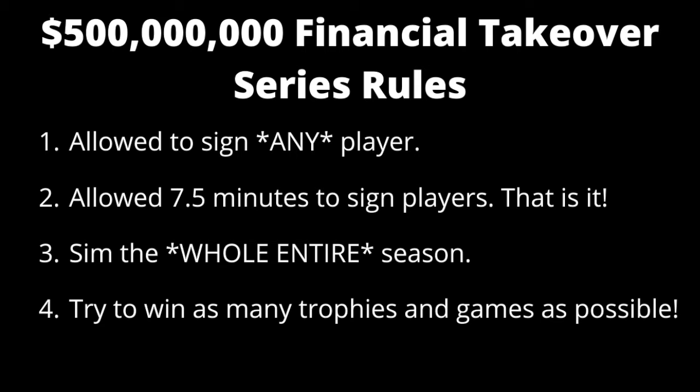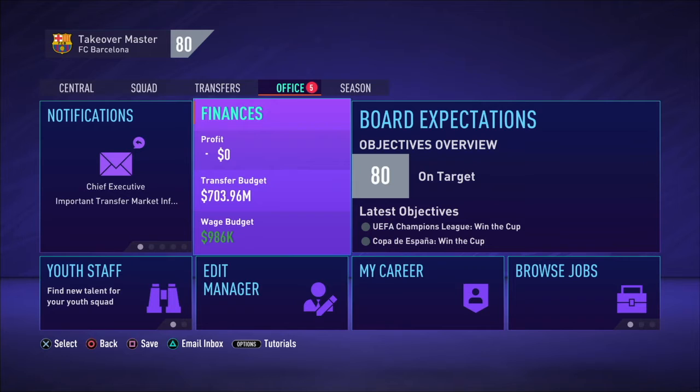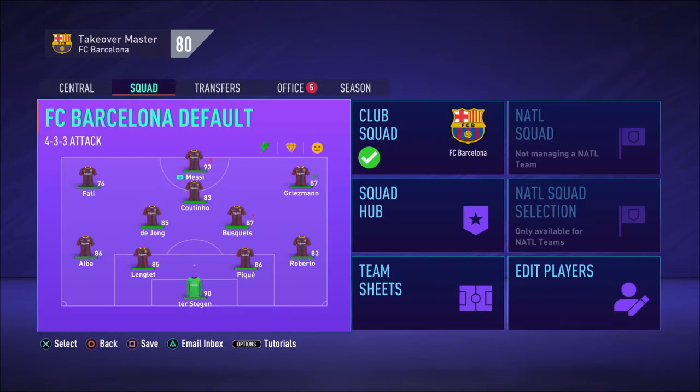I'm going to have 7 and a half minutes to sign all the players I want. And rule number three is to simply win every single game possible, because that is the whole point of this. As we go through all this, we start off with $703.96 million. I'm going to start a timer which you will see in some corner of the screen, and once that timer starts I'll be able to sign all the players I can.